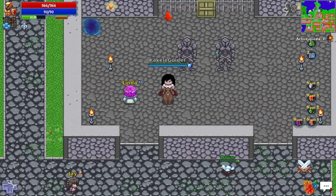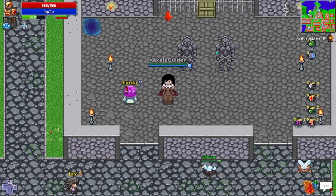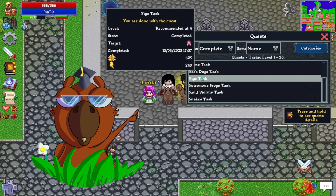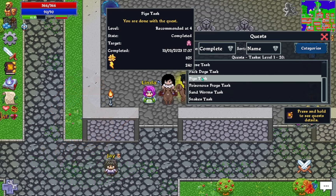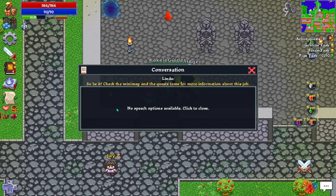You can repeat all the creature tasks you want, except for the boss bounties. To repeat the tasks, just talk to the NPC who allows the option, which in our case is NPC Linda. There will be more NPCs as we go along, but we will get to meet them some other time.